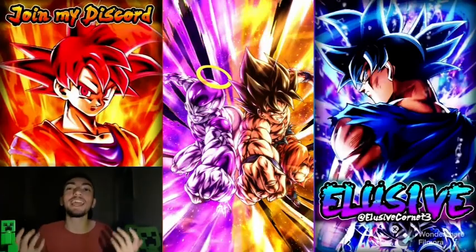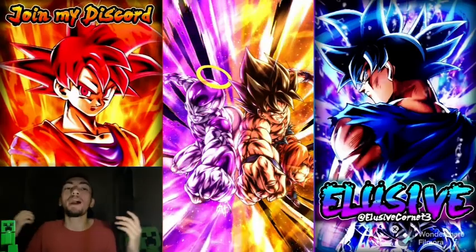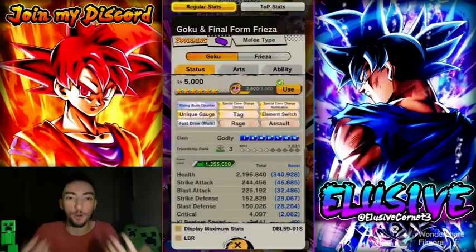All right, what's up, it's Cor here back again with a video on the channel. Today we are back on the Dragon Ball Legends video — yes, back with another scuffed setup video, but at least it is something. I'm gonna be using Goku and Frieza, having fun because I did actually get their strike level to 99.